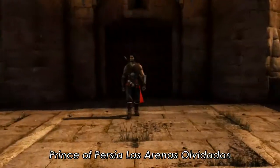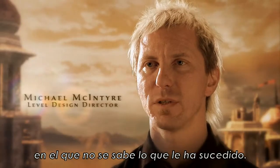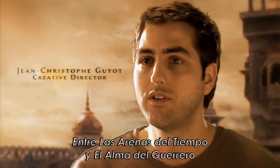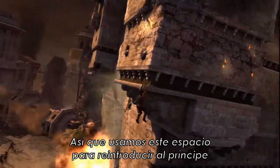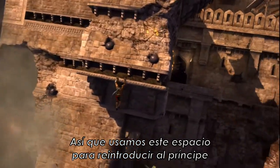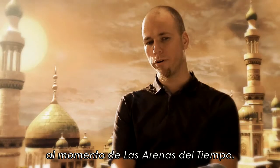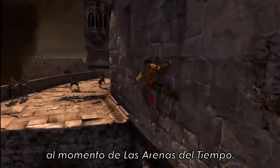Prince of Persia: The Forgotten Sands is a chunk of the Prince's life where we don't know what happened to him. In between Sands of Time and Warrior Within there's a gap of seven years. So we're using this space to reintroduce the Prince as he was from Sands of Time. We're going back to the roots, going back into the Sands of Time feel.